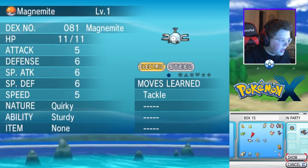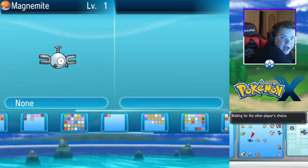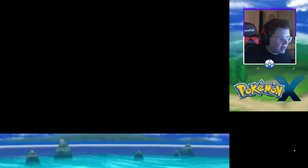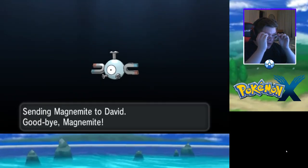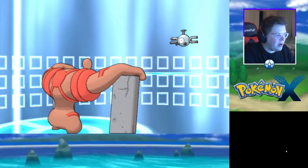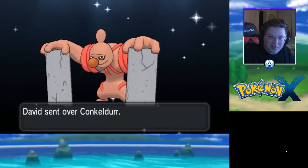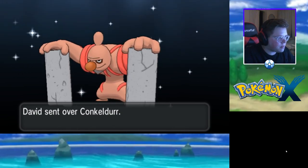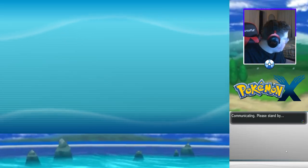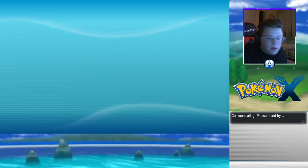Now we're going to start trading them back — this is the more exciting part. First up we're getting back our shiny Gurdurr, the Pokémon I did not realize had an evolution until I saw it on the Pokédex. I just assumed Gurdurr looked like the final evolution. I've also made the same mistake in Pokémon GO, funny enough. Gurdurr is one of those rare exceptions where a Pokémon looks fully evolved at its second form. And we even got a shiny version of it, which is kind of sick.